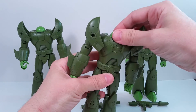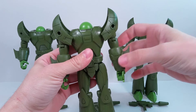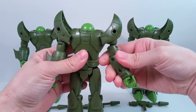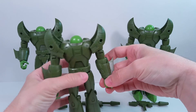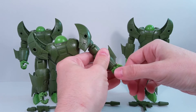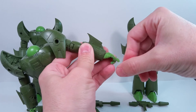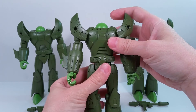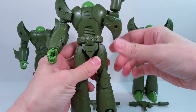Let's go over articulation. The head itself does not rotate at all. The arms go up — and you can tell it's really loose, which is how I know these are early pre-production samples — but the arms go up, rotate 360 degrees, and there's an upper bicep swivel. It does bend at the elbow and the wrists rotate. The thumb is on a ball joint, each finger is individually articulated, and the pointer finger is articulated at two spots. They also have waist rotation.